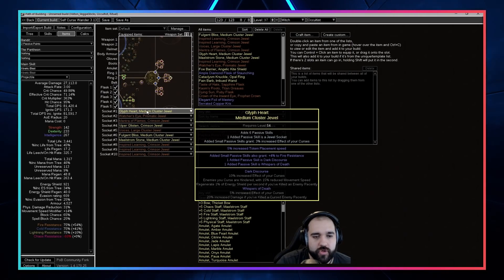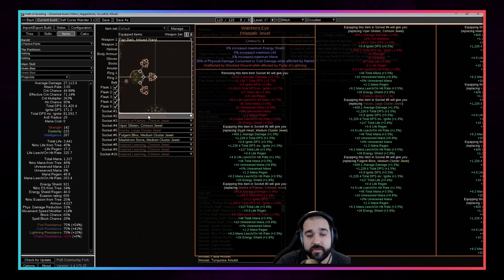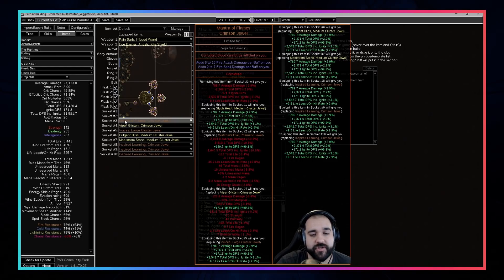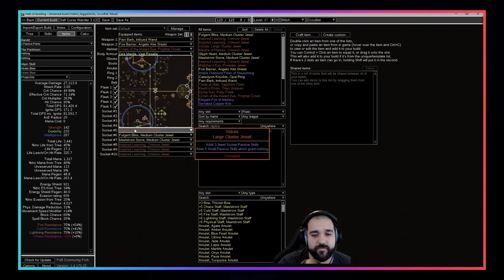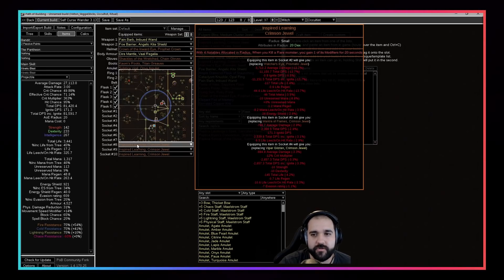The Cinderswallow Urn is a great flask — lots of life, mana, and energy shield on kill, which scales well when we have massive HP and ES pools. It also has critical strike chance and enemies ignited take 10% increased damage, which acts as a more multiplier since we do deal fire damage. For clusters, the Watcher's Eye gives 40% physical damage converted to cold during Hatred. Mantra of Flames is insane with Headhunter buffs — if you have 100 buffs you get all those stacks of added fire damage to attacks. Corrupted Blood immunity on a jewel is also important.